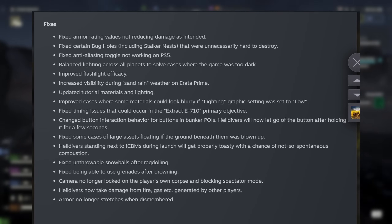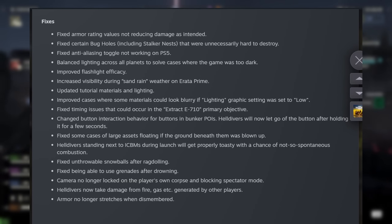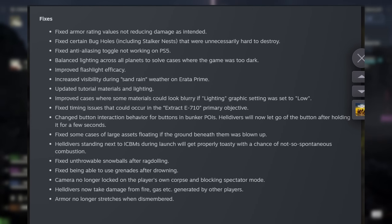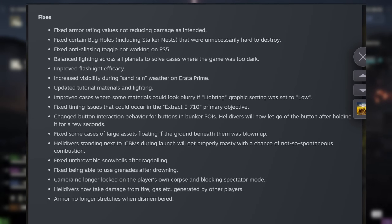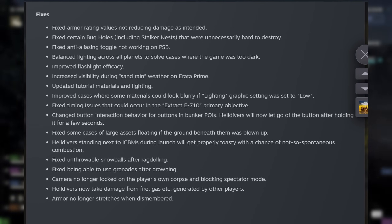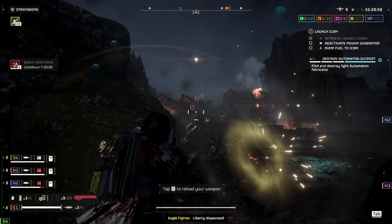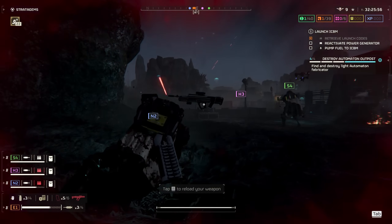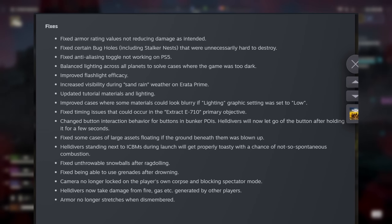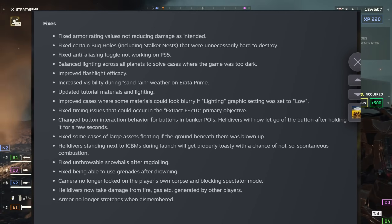Increased visibility during sand rain weather on Erata Prime. Updated tutorial materials and lighting. Improved cases where some materials could look blurry if the lighting graphic setting was set to low. Fixed timing issues in the Extract E710 primary objective. Changed button interaction behavior for bunker points of interest — Helldivers will now let go of the button after holding it for a few seconds, which is probably a good thing because pressing interact again confused everyone. Fixed some cases of large assets floating if the ground beneath them was blown up.